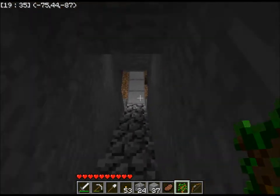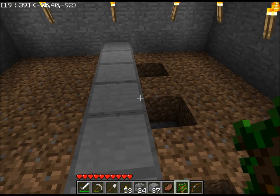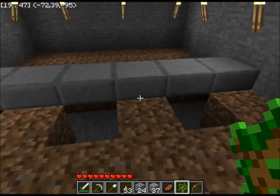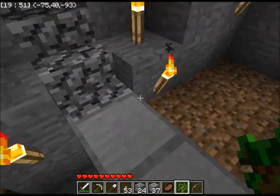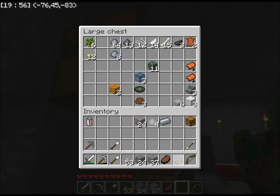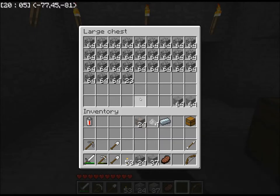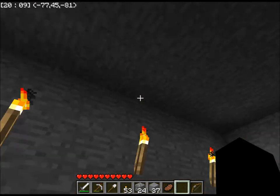Here I have my food farm — it actually hasn't been started yet. I don't have any seeds, nor do I have any water. When I get the water, I'll put it underneath there, till the ground, then plant the seeds. I'll use bone meal to make them grow very fast. I also have a couple stacks of smooth stone, which I'll use to fix that hole up there.